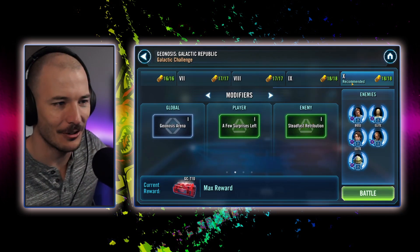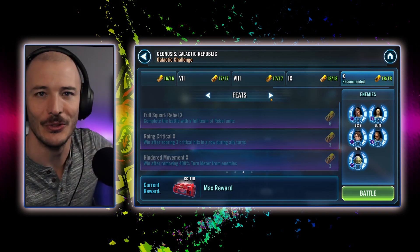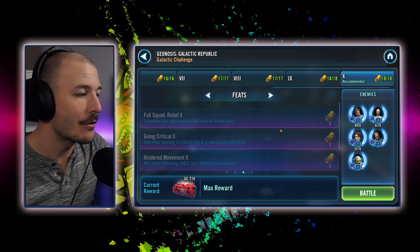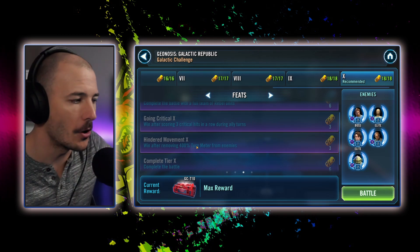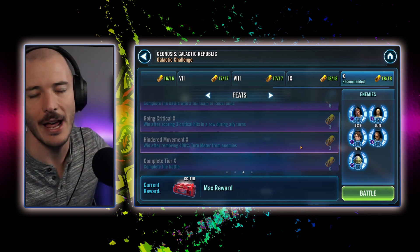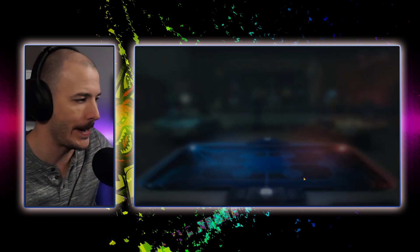I don't even care what they've got — it's Rebels, guys. Feats complete with a full team of Rebels. Yeah, it's Rebels. 400% turn meter — okay, maybe with Rebels, 400% turn meter is a little bit of a snafu. But everything else is easy as pie.